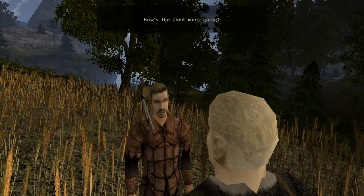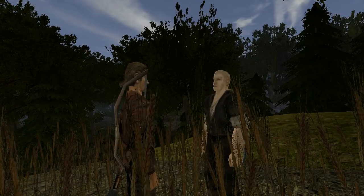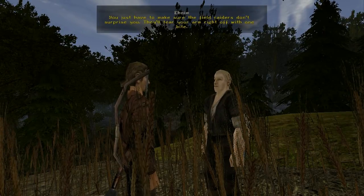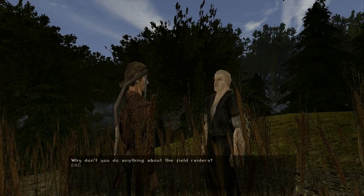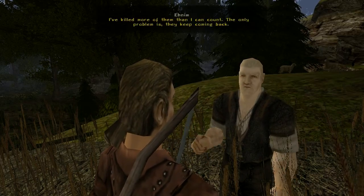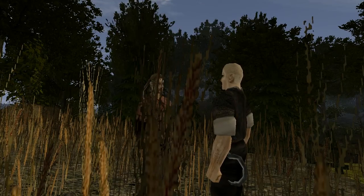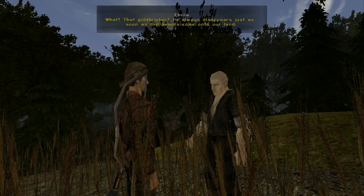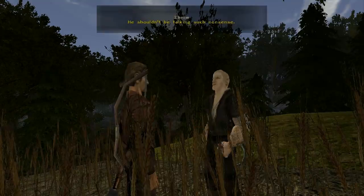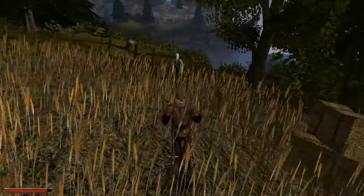Alright. How's the field work going? Do you want to help? There's another hole back there. And then head for the field — you just have to make sure that the field raiders don't surprise you. They'll tear your arm right off with one bite. Why don't you do anything about the field raiders? I've killed more of them than I can count. The only problem is they keep coming back. Your brother told me the same. That loafer? He always... Sometimes this translation really doesn't fit the text. Which is unfortunate.